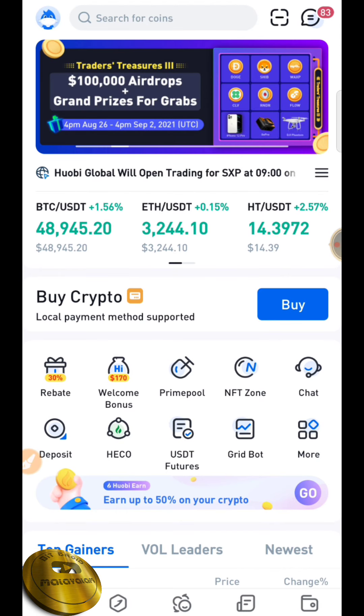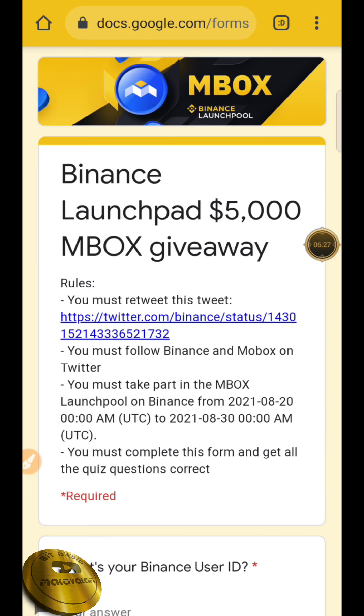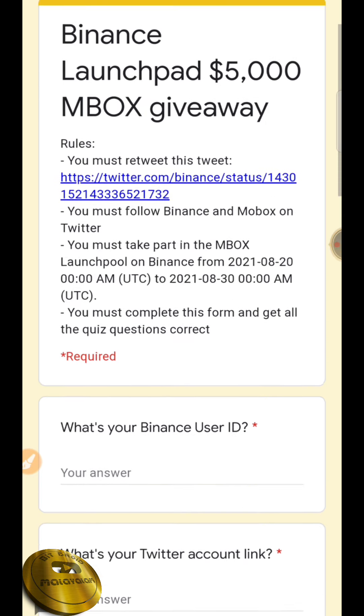You can click the link in the description box. If you have a giveaway, you can get the giveaway from Binance. You can tweet a post on Binance and contact the giveaway from Binance. If you have a link in the description box, you can click the link and fill in this form.